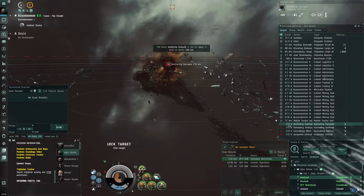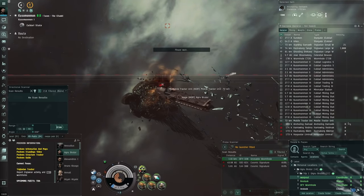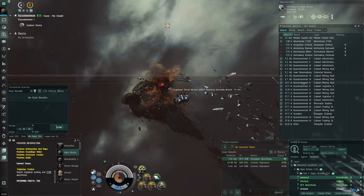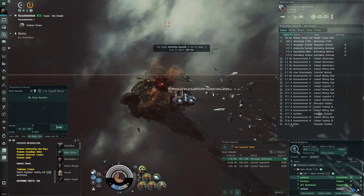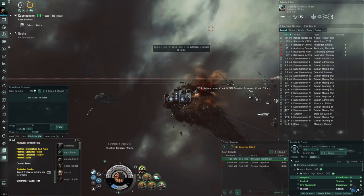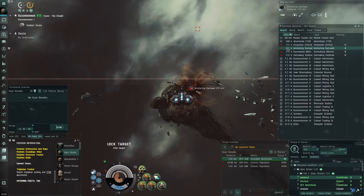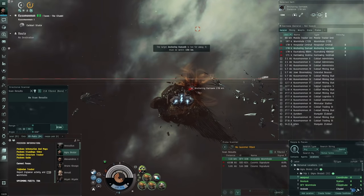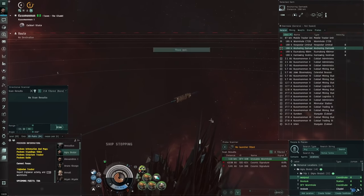They'll slowly get closer to us - we stopped a little late. They seem to not be approaching so we'll approach them a bit. Something important I forgot to mention: remove wrecks from the overview and sort by distance. This is very useful to keep track of how close things are, so stuff doesn't sneak up on you without you noticing.